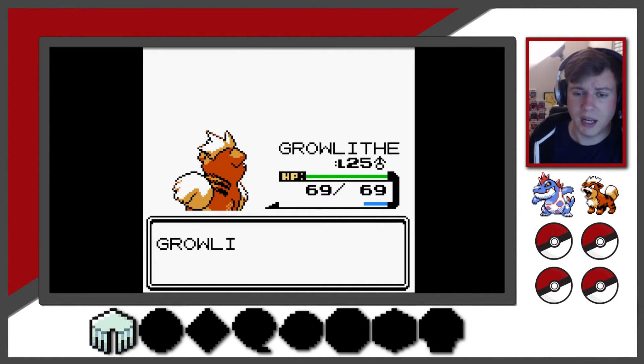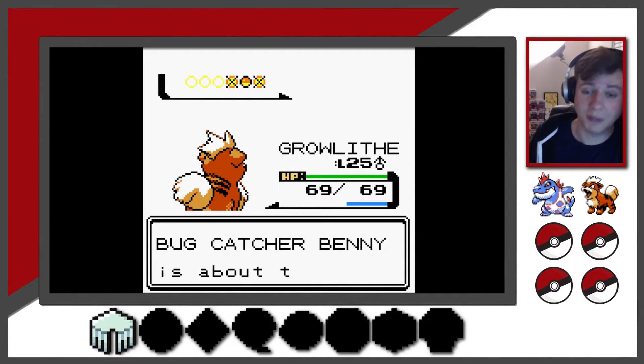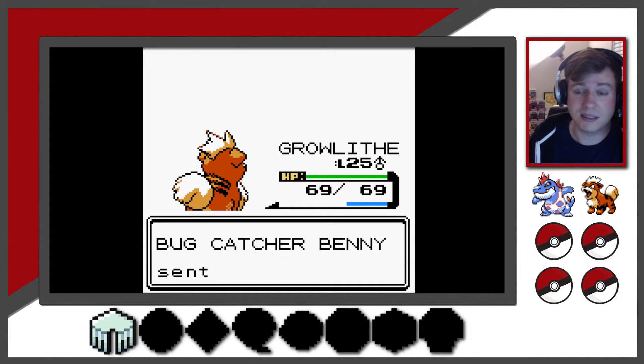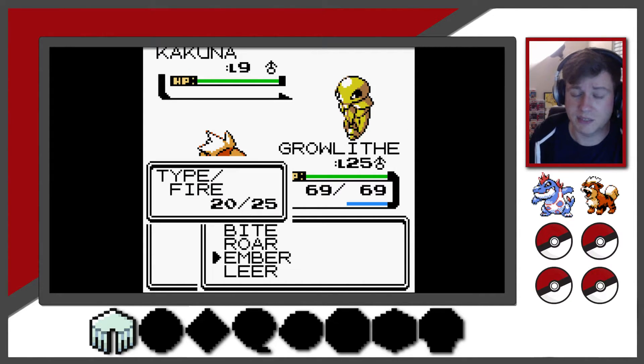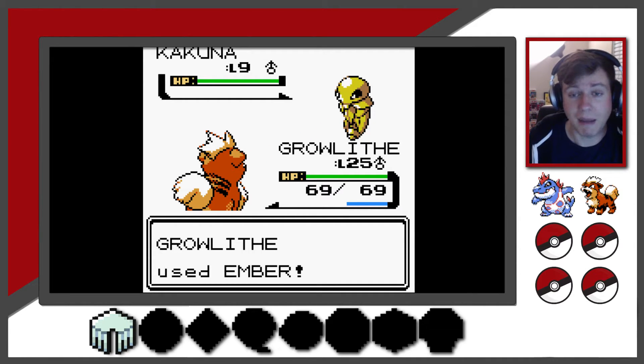Once we're done with Johto, the biggest challenge in the game is going to be getting through the gym leaders of Kanto, because we're going to visit them after Johto. And then after that is facing Red himself. He is not a piece of cake — he is by far the most powerful and difficult trainer out of any game I think I've ever faced.